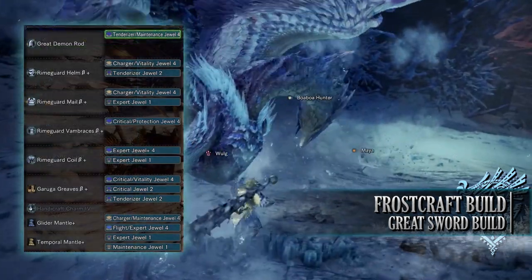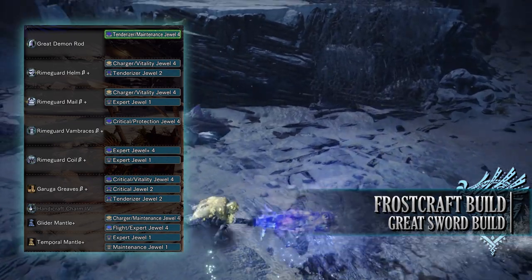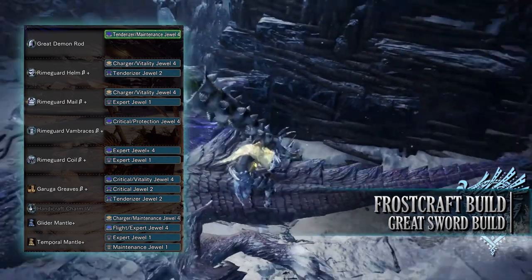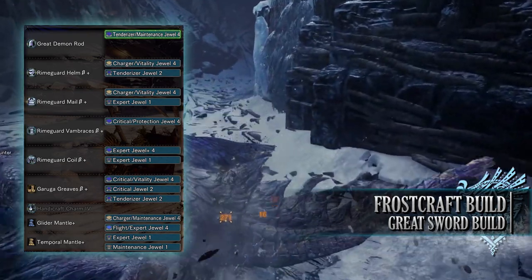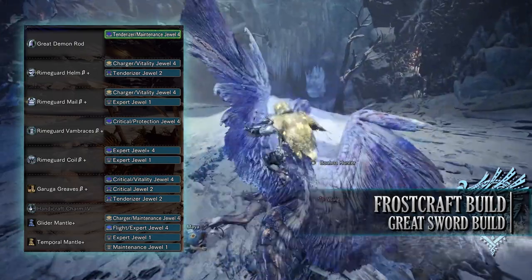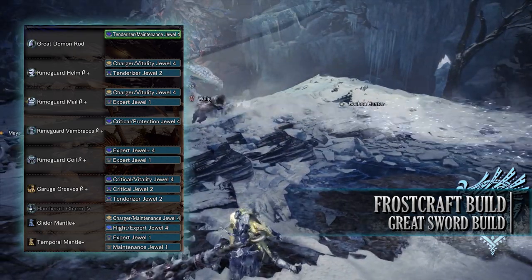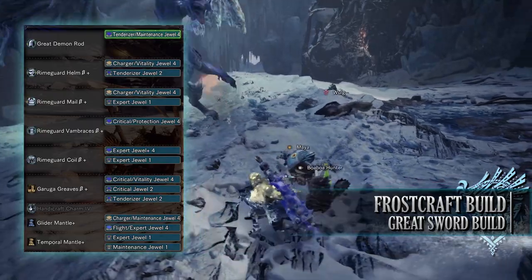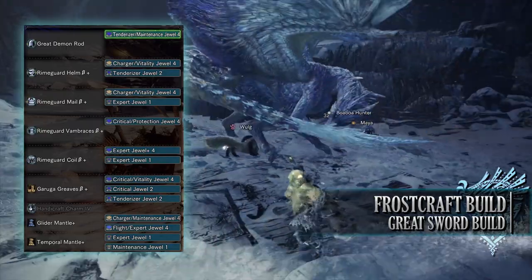As for the jewels, I've gone for Tenderizer jewels to max out Weakness Exploit, Critical jewels for the Critical Boost skill, Charger jewels for Focus, Vitality jewels to max out Health Boost, a Sheathe jewel to max out Quick Sheathe, Protection jewels to max out Divine Blessing, Maintenance jewels for some Tool Specialist, and Expert jewels for a bit of Critical Eye. On the Mantles, I've gone for Expert jewels, a Flight jewel, Charger jewels, and Maintenance jewels.